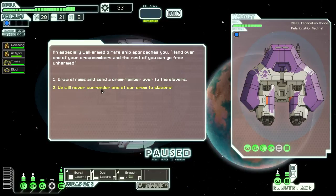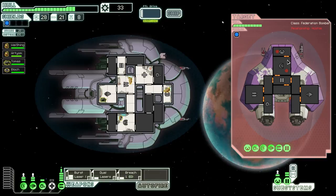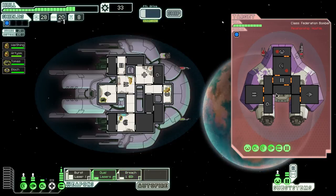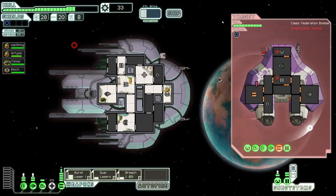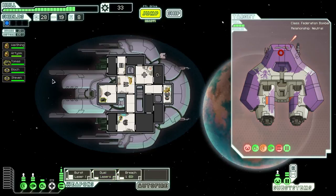It's the slavers. Obviously I'm not giving up my crew to slavers - are you crazy? I might be able to get an extra crew member from this. So now this is a pretty nice crew. I was hoping to get Engie or something like that, but this is fine as well.